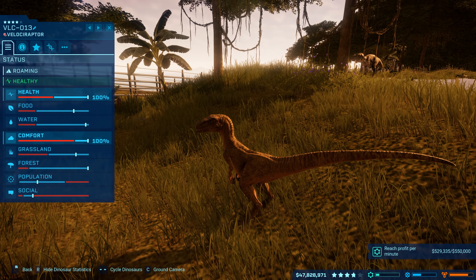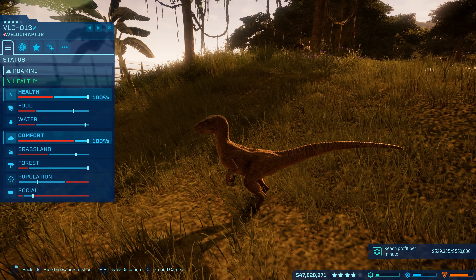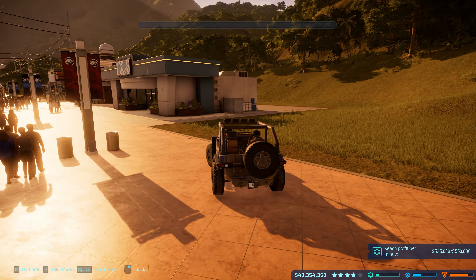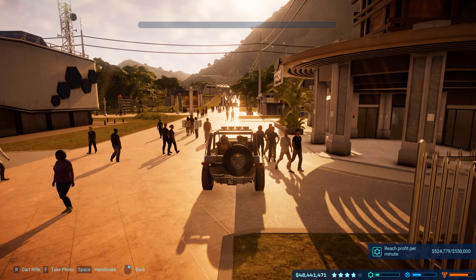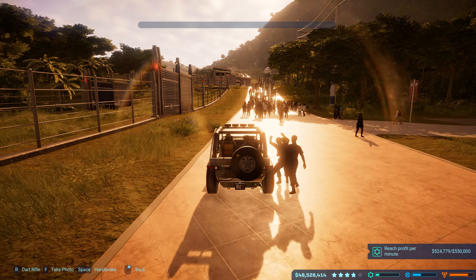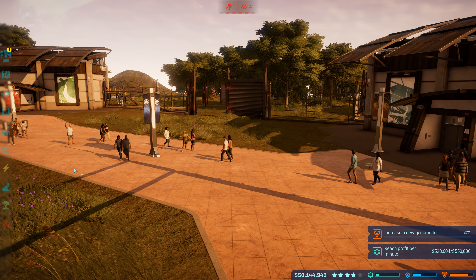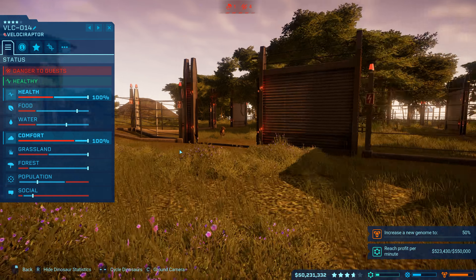I incubated a couple of dinosaurs — big herbivores — that I figured would be pretty docile. Apparently they were really lonely and grumpy, so they didn't like each other and started trying to break out of the fence because they just couldn't be in the same cage together. Sometimes even animals that want big populations don't get along. A couple of times — and this was before I learned you can actually sell dinosaurs to other parks — what I did is I'd send a team to tranquilize the animal and then pick it up with a helicopter and put it in the carnivore's cage.